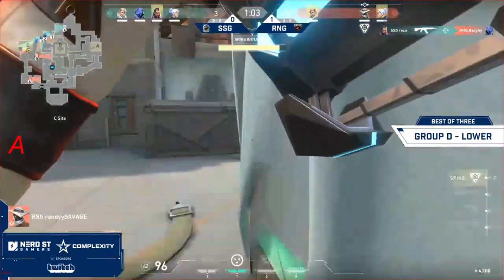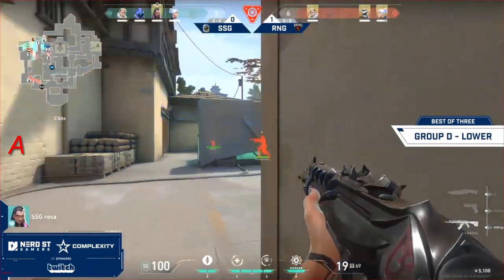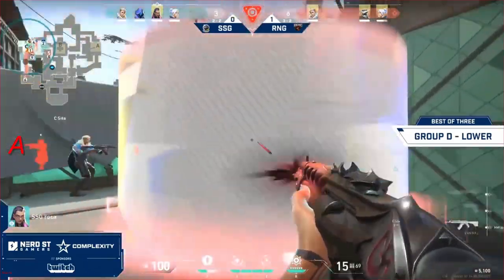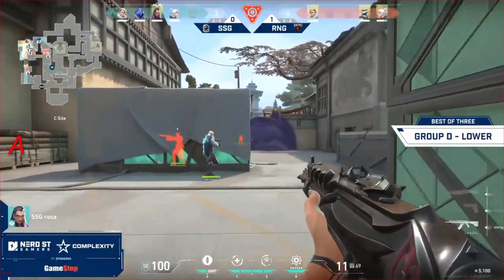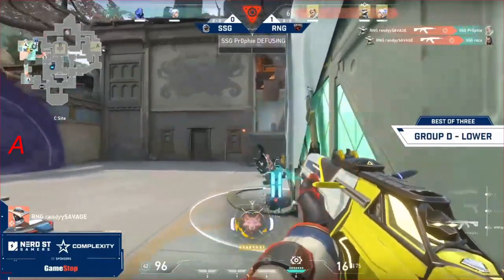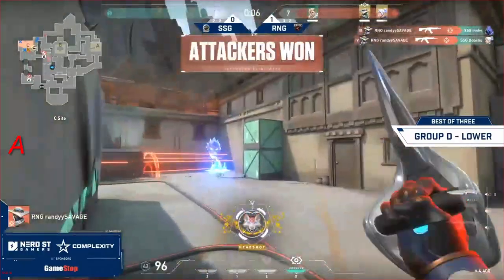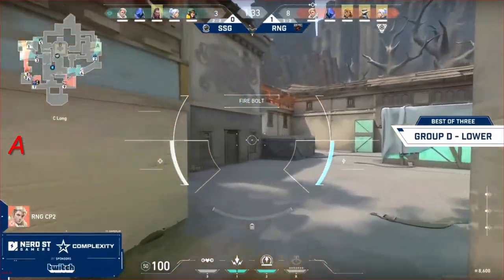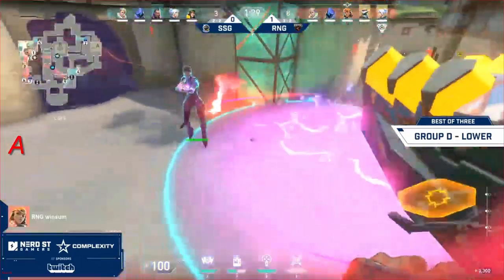Roka picks off Bergey as well, trying to make things more favorable for SSG. They do so — it's a four-on-three, but there are ults available for all three remaining players: knives for Jett, Hunter's Fury, and Neural Theft. Randy Savage is waiting around the corner — he just needs to know your position when you wander straight into the crosshair. That's the main strength and gimmick of this map, and it doesn't get utilized well here.